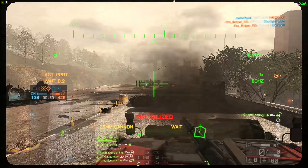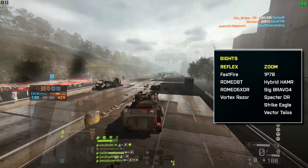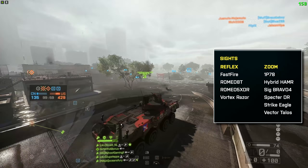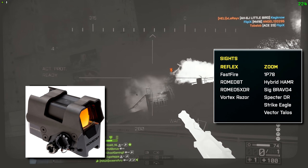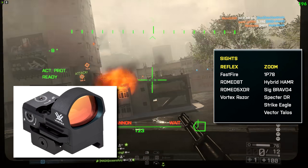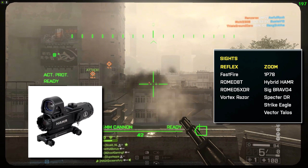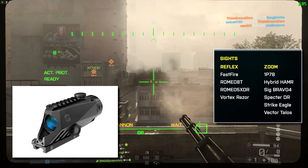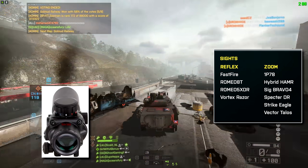Last but not least, on the top side of the cross we have the sights and optics, and there are quite a lot. For reflex sights we have the Fast Fire, the Romeo 8T, the Romeo 5XDR, and the Vortex Razor. For zoomed optics we have the 1P78, the Hybrid HAMR, the Sig Bravo 4, the Spectre DR, the Strike Eagle, and the Vector Talos.